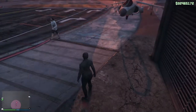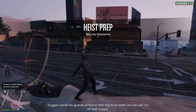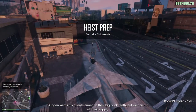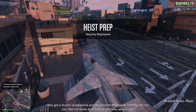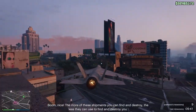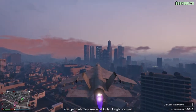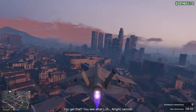Certain vehicles you can do the Duggan shipments with: the Hydra, which I will be using; the Hunter, which is a great option; the Savage, a bit slower but definitely doable; the Oppressor Mark 2, definitely good — make sure you're holding the handbrake. And if you can't afford any of those aircrafts, do it with the Buzzard. You have to be fast with the Buzzard as it's much less forgiving than the other vehicles.